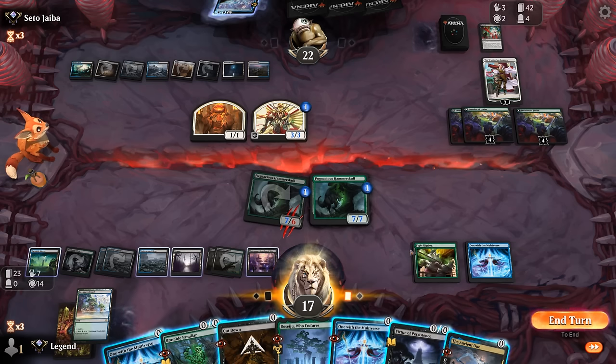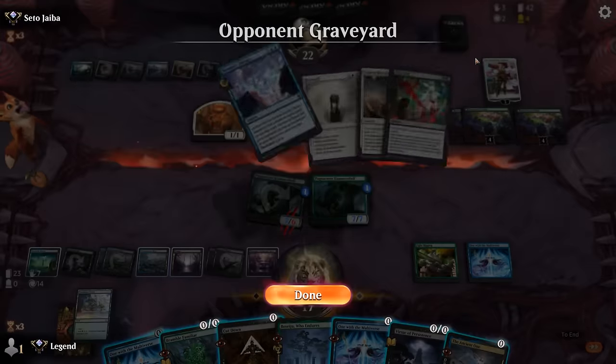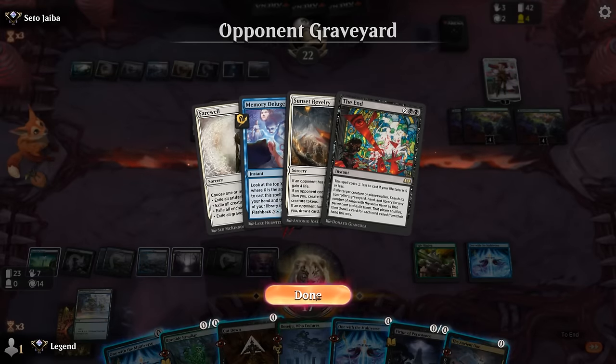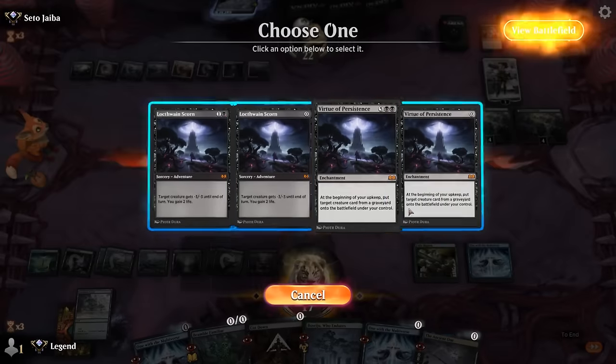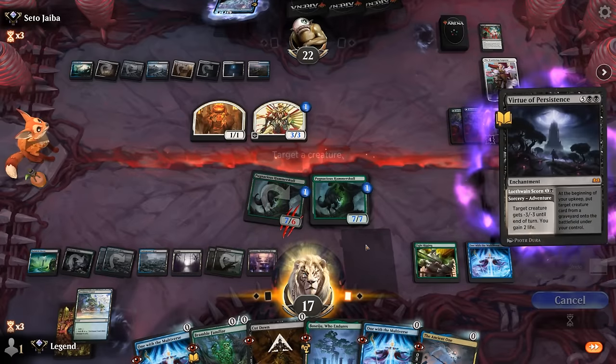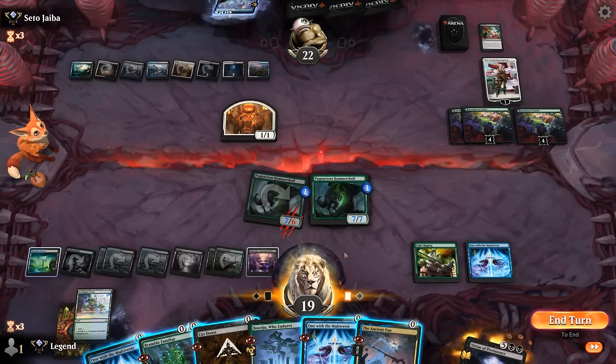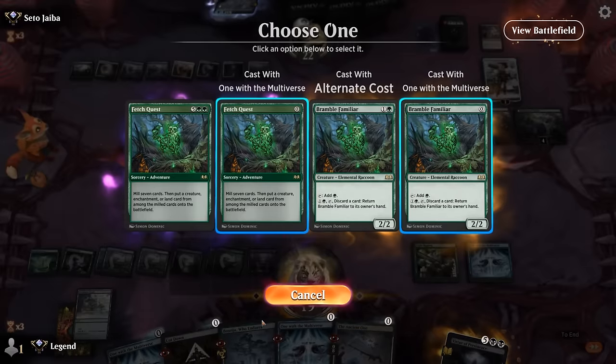They have 42 cards in their deck so we've got a long way to go. If we play Ancient One and activate twice next turn — mill for eight, mill for eight — that's 16, still only about half their library. Opponent also has a Memory Deluge they can flash back. We'll just take out their samurai. Then we could still Fetch Quest.